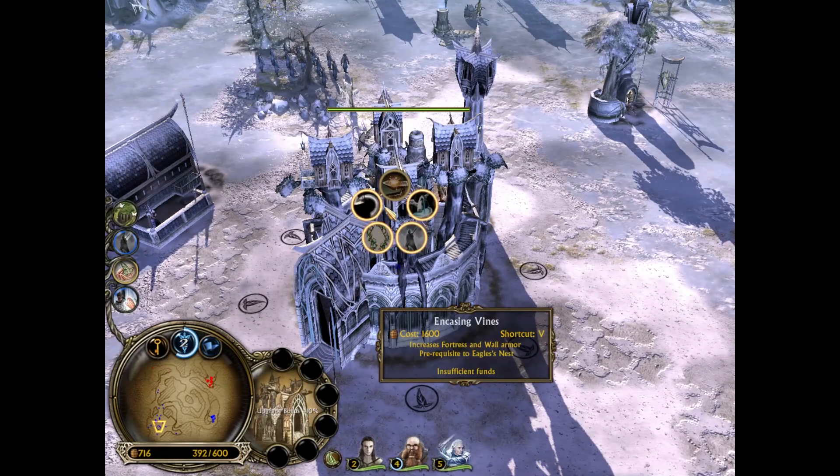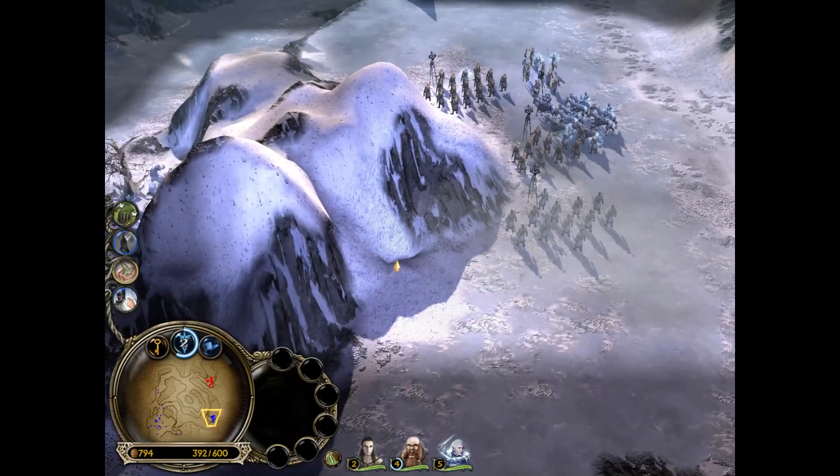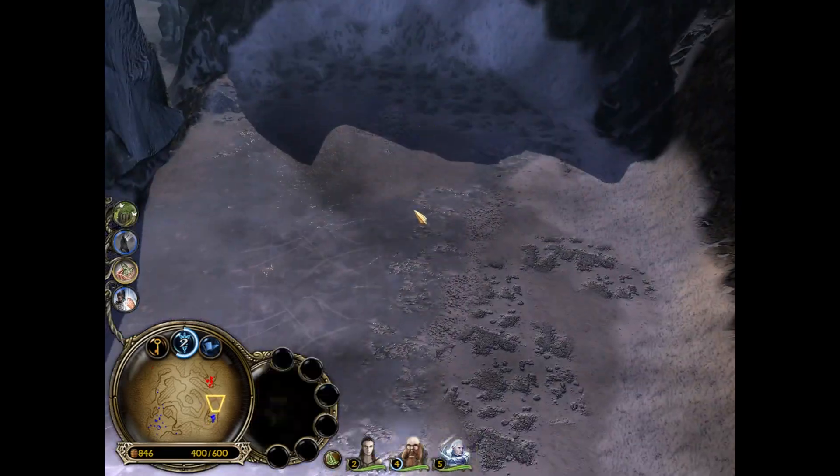You might wonder what I bought earlier for my castle - it is the Enchanted Anvil. It decreases the cost of Forge Blades, and I think just all of your upgrades.